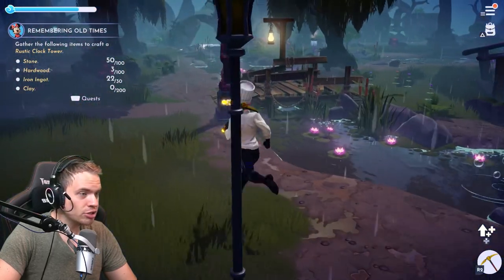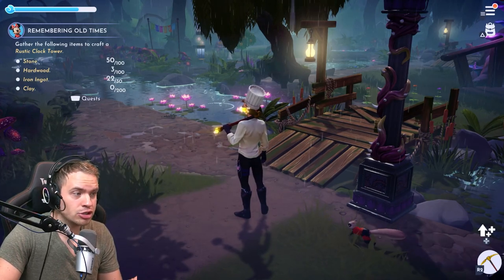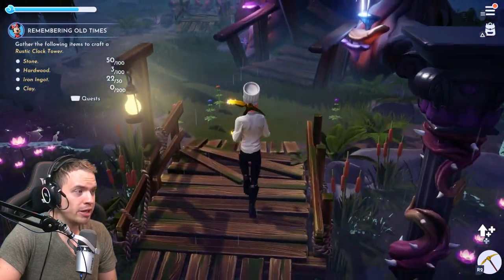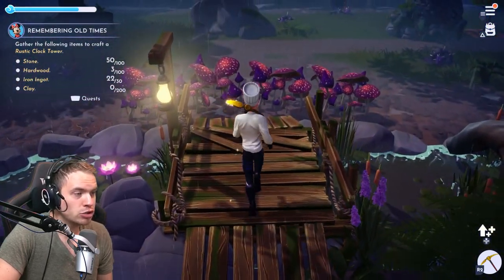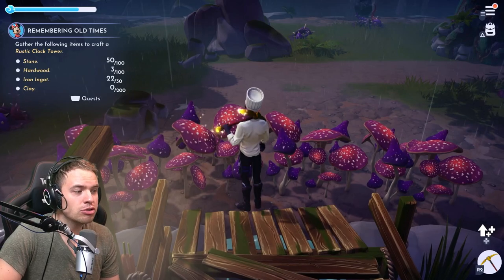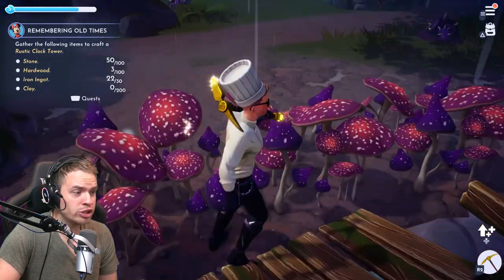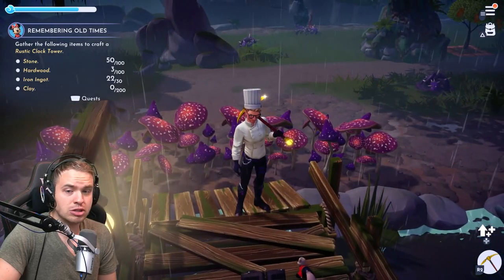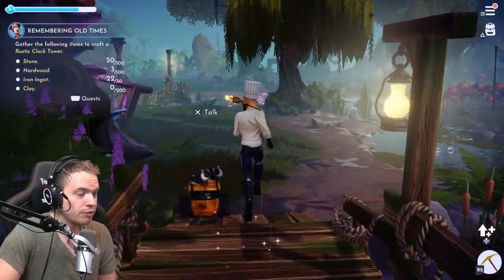You know there are locations where pretty much every location has like half of it separated where you can't get in. For example, here you cannot cross this bridge because of the mushrooms. Once you upgrade your watering can you can, but until you do that — which requires some pretty advanced quests — you're stuck only accessing half of the location.